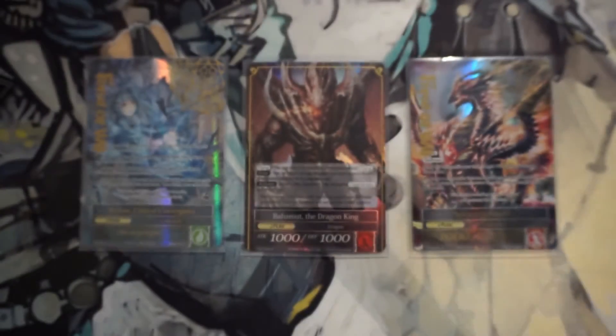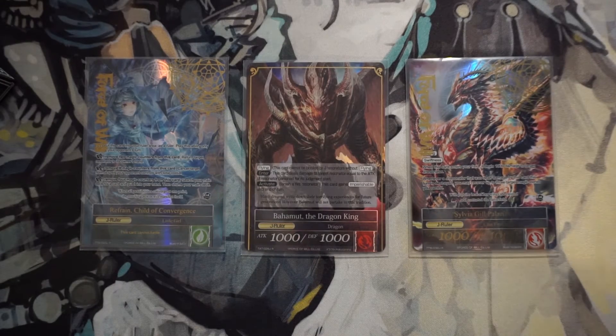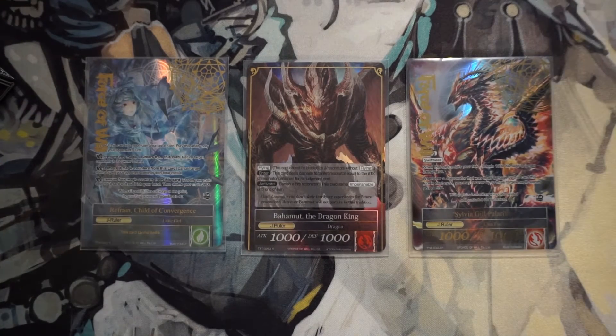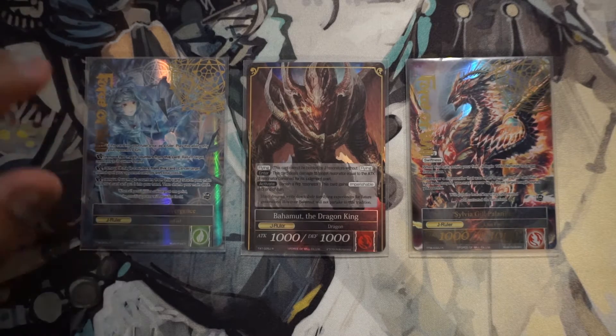Before we actually get into the J-Rulers, I just want to show you guys the mana base. One little Redstone — excellent card. Aside from that, it is mono red, so just straight nine Firestones, classic Firestone. That's the stone base. Sorry, I've come from Magic — if I say anything Magic-related, my apologies. But yeah, that's the stone base.